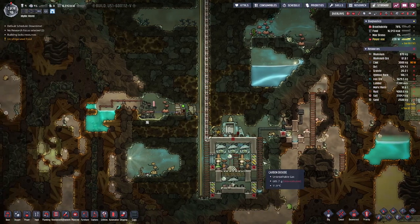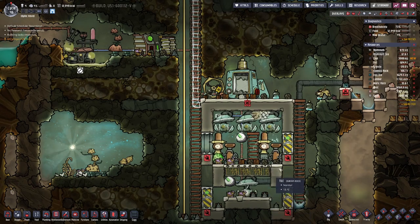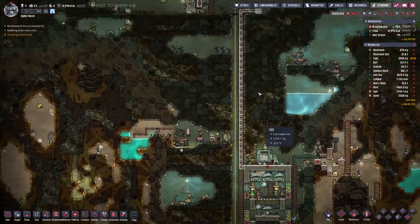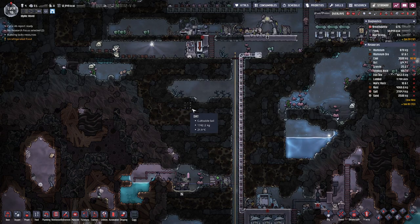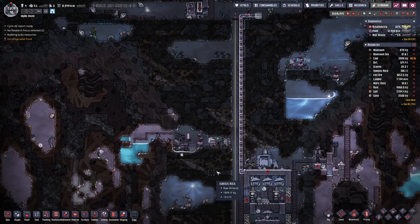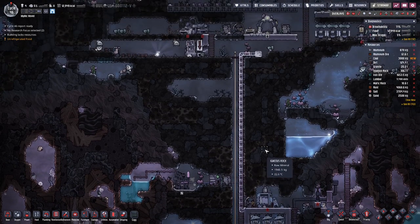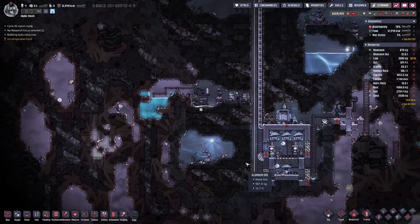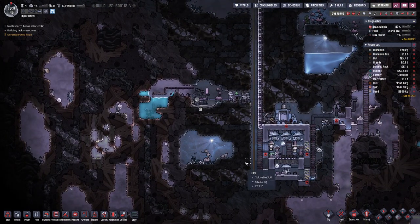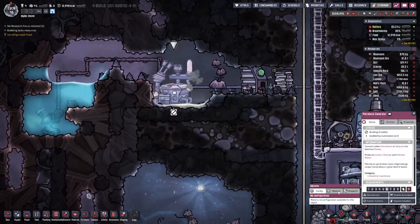The problem in the lower part is that we accumulate carbon dioxide, which we probably want to get rid of as well at some point. But today we want to focus on the power production here.